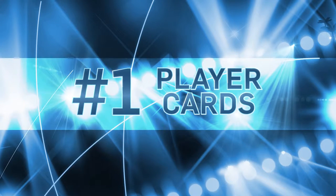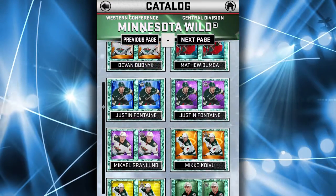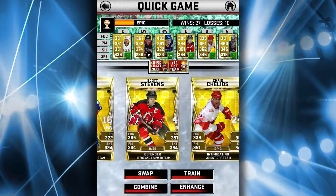Number one: player cards. NHL SuperCard has more than 450 different cards and each card represents one of seven different rarity tiers. You'll see many of my teammates and current opponents, but you'll also see several well-known NHL legends.